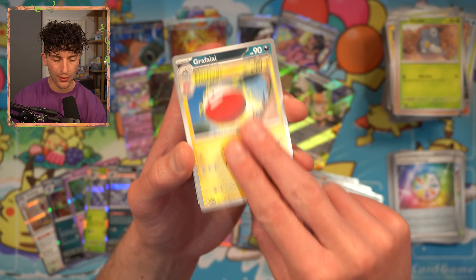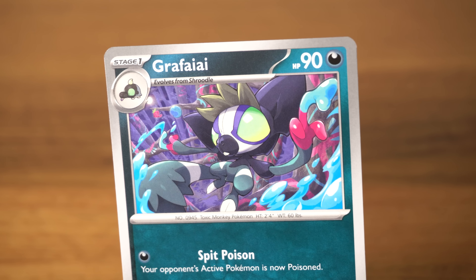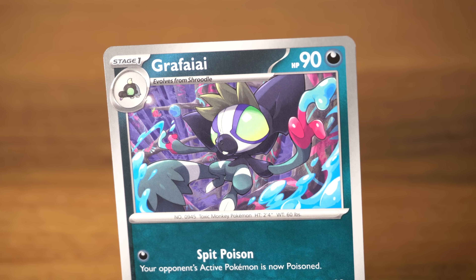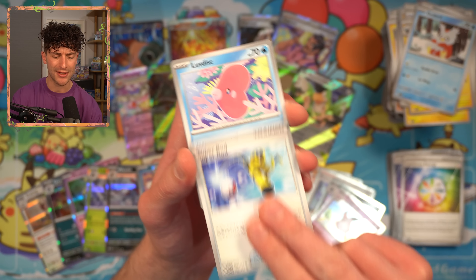Nimble. Electrode. Grafaiai — there it is again. Who is that by? None other than Sochiro Gunjima, who's got one of the deepest portfolios across the Sword and Shield block. Another Super Rod — I think that's two or three. It's at least two.